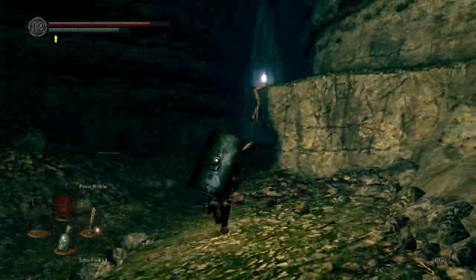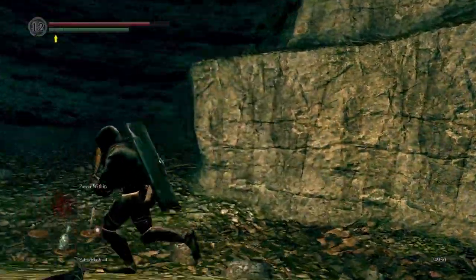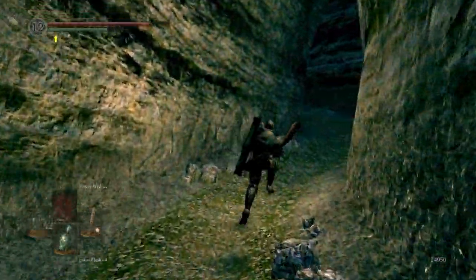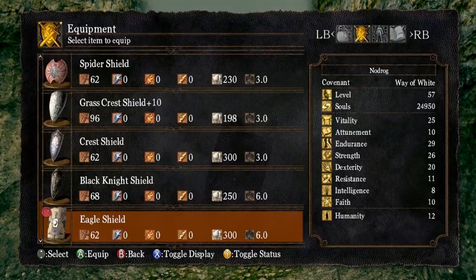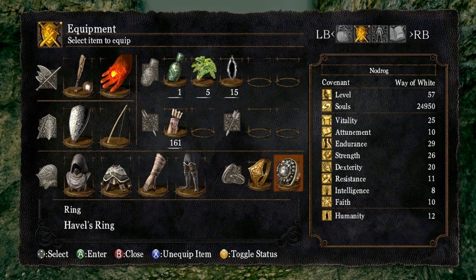I want to get a chaos weapon. There are a couple of items you can pick up on your way down there — at least two. This is the way to the boss Pinwheel. Pinwheel is an interesting boss — he's extremely easy. He blasts fireballs at you, so you can use something like the Black Knight Shield or the Dragon Crest Shield if you wish, but it's totally unnecessary because he's so easy.